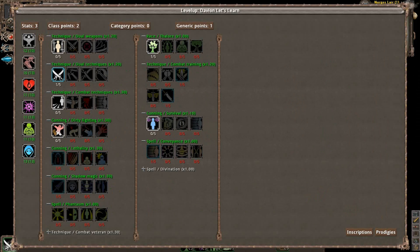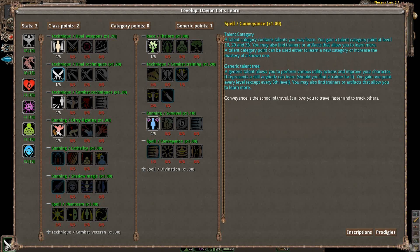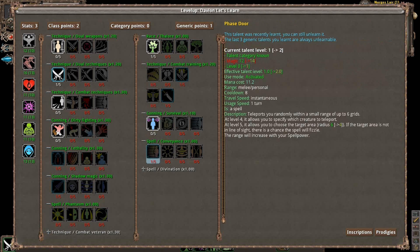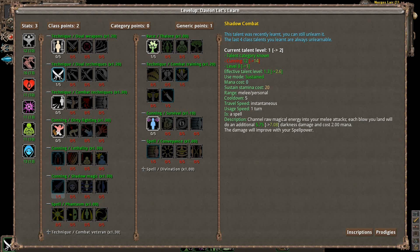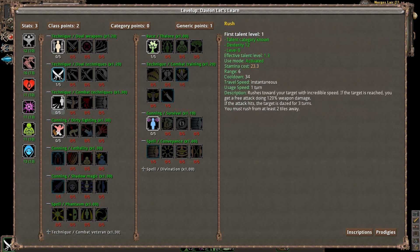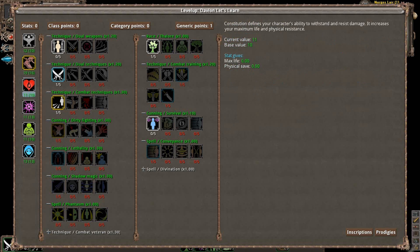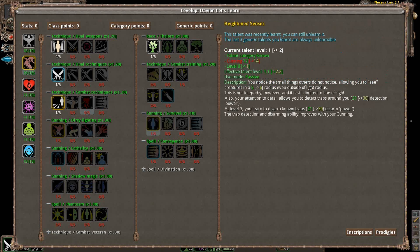Initially with the Shadow Blade, you'll have 5 talent points spent — 2 generic and 2 class points. On the generic side you'll have your racial spent and the Raft of the Woods, and 1 point in Phase Door. These are fairly good starting points. On the class side, we'll have a point invested in Shadow Combat — that's basically our main damage in the early part of the game. We also have a point in Lethality, which lets us convert knife damage to use the Cunning stat instead of Strength. We'll also invest 1 point in Rush, 1 in Dirty Fighting, a few stat points into Dexterity, and this generic point into Heightened Senses.